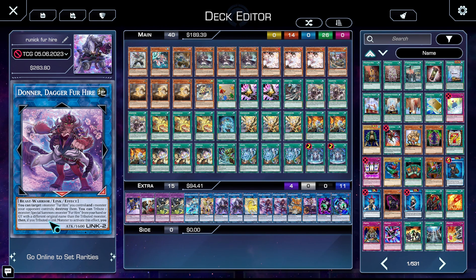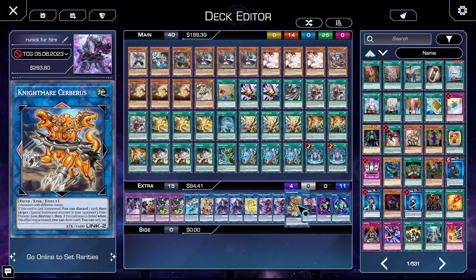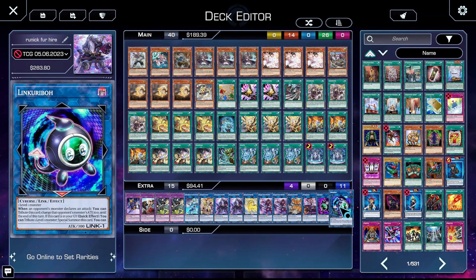Donner destroys a Fur Hire you control and one monster your opponent controls. You can then tribute one monster to special summon a Fur Hire from your hand or graveyard with a different original name than the tributed monster. If you tribute a Link monster for this effect, you get to special summon one more such monster. One copy of Serb, one copy of IP Masquerena, one copy of Link Garibo — we don't want to get IP'd — and one copy of Link Garibo. So with that, let's hop into some games.